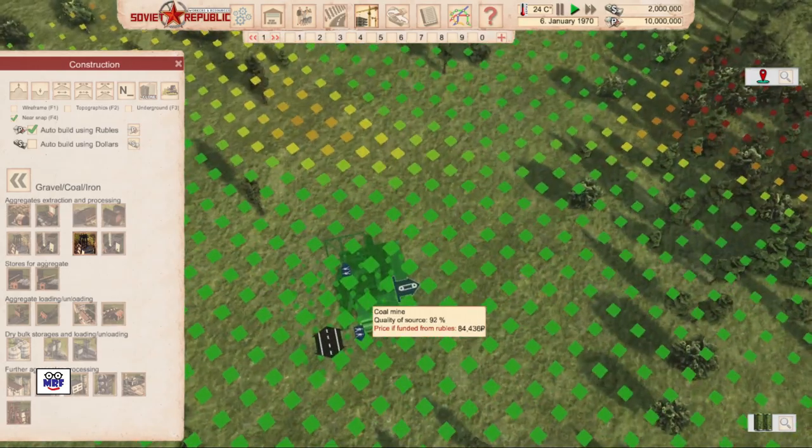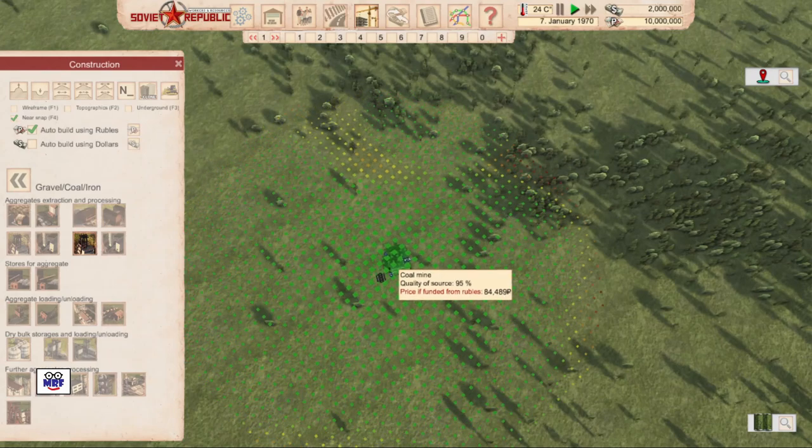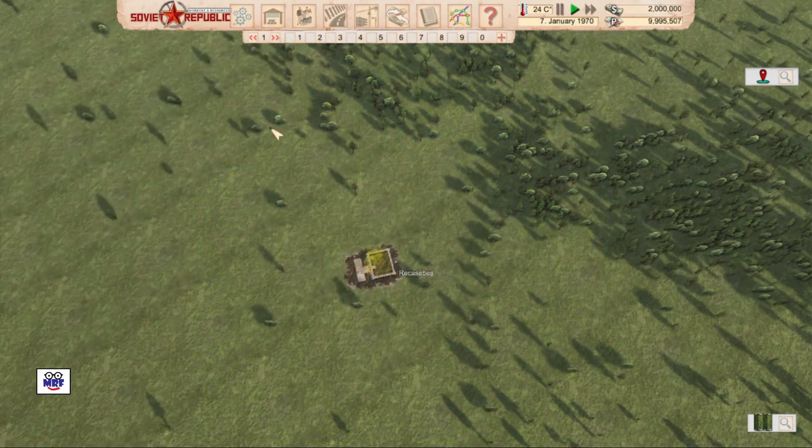I'm going to hit the shift key and zero in a little bit so you can see the pathway connections, conveyor belt connections, and a roadway connection. If you're in a mountainous area this would be more critical, but right now we're in a pretty flat area. I'm going to hit shift and zoom out a little bit — there's 96% quality. I don't think I can get it any higher, so I left click there and I've built my first coal mine. Now I want to build a coal processing plant. You can see the rubles are going like crazy — we use dollars to purchase things from foreign western countries and rubles to trade with Soviet bloc countries.